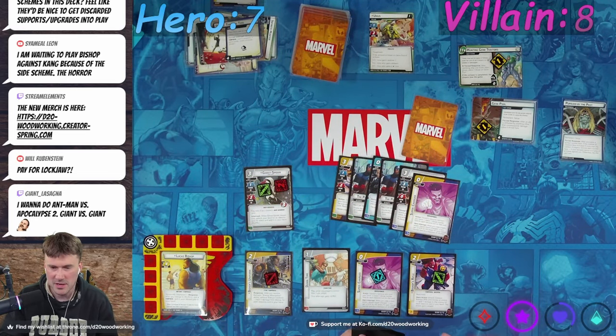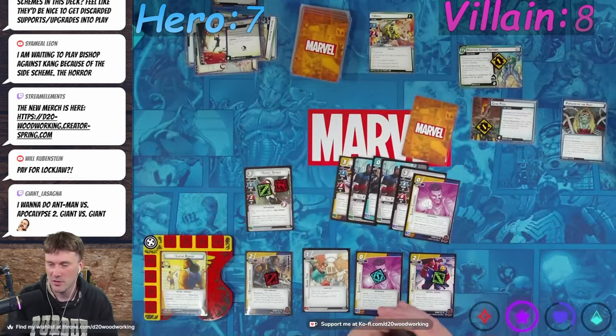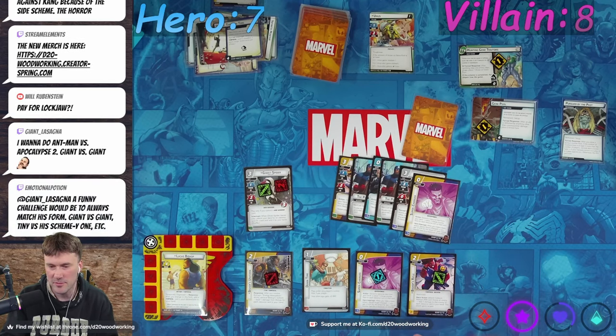I want to do Ant-Man versus Apocalypse 2 — giant versus giant, best boards ever. Are they going to come out with a new villain board? If you haven't done it yet, make sure you use code D20BTSD at checkout for Buy the Seam Token — get 5% off your order. You've got about a month left.